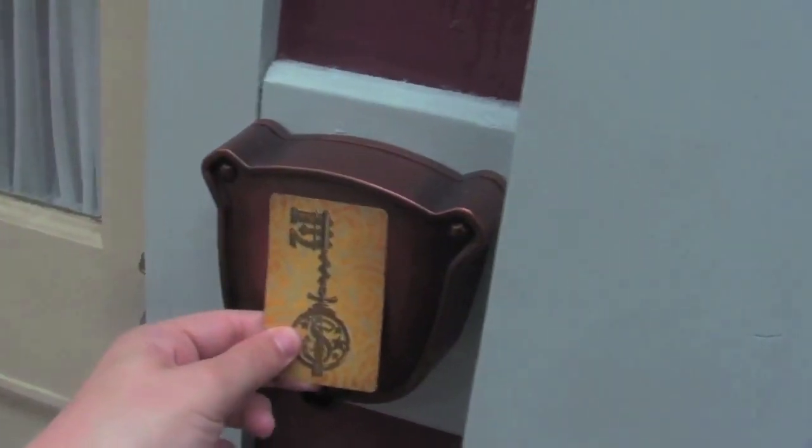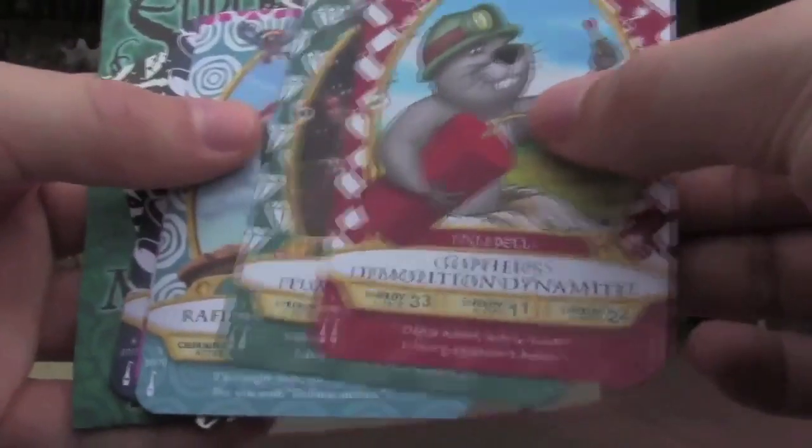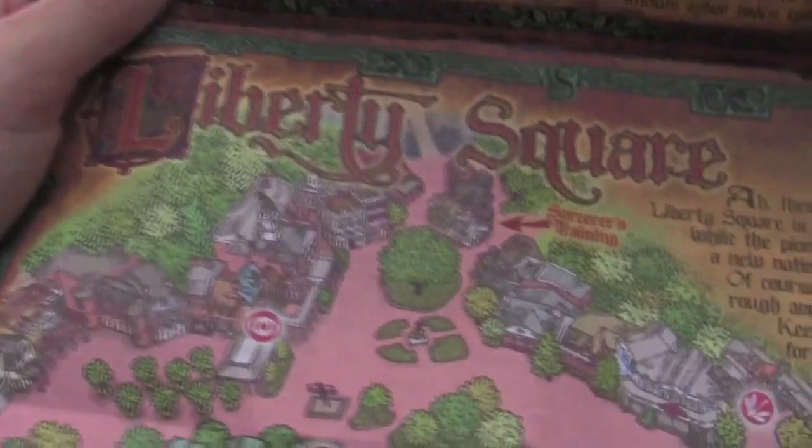You get several cards: first, a key that unlocks portals to where the characters are, and then a number of spell cards that can be used to fight against the villains. There are several different hunts, each set in a single land with a single main villain.